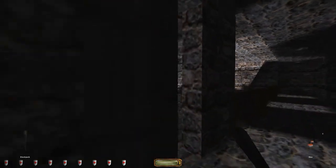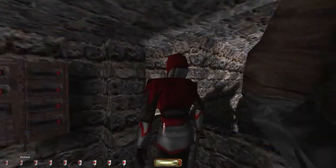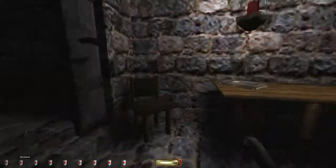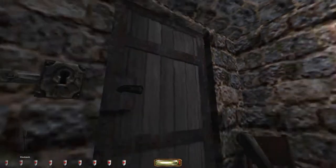Okay, let's see how we can open it. Here we go. Let's just wait, and we knock him down. Or we can just leave him here, and the door locks automatically again.